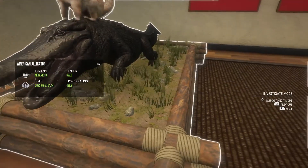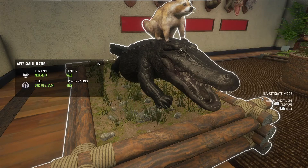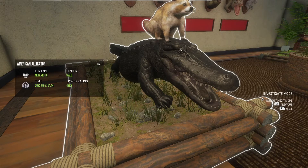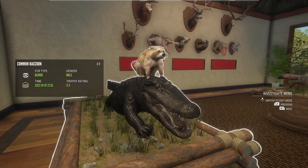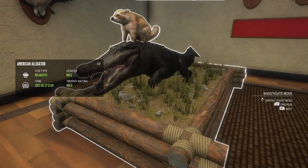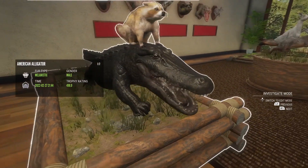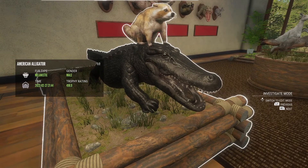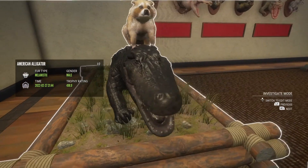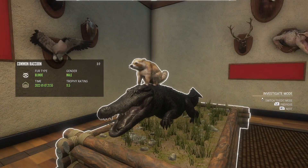And that leaves us with this multi-mount right here, which of course you can already tell is one of my favorite trophies in the lodge - a super rare melanistic American alligator. I still want to get a diamond to put with this guy. I love the melanistics. It's really hard to tell with the melanistic gators - I actually shot him and had no clue, I walked up there and just had the biggest reaction, like wow, I just killed a super rare. Hopefully in the future we can replace this little raccoon with a diamond.